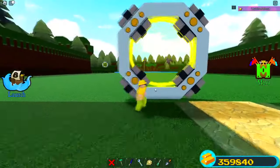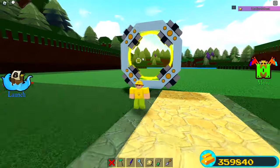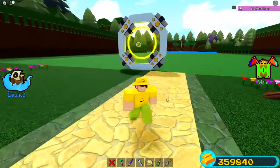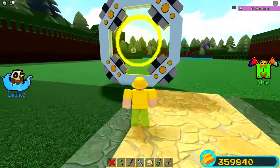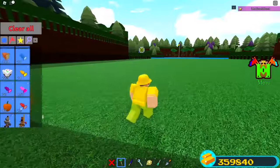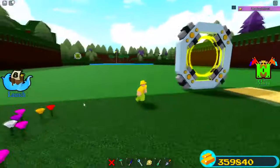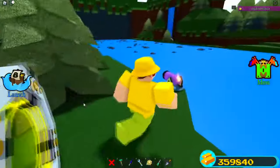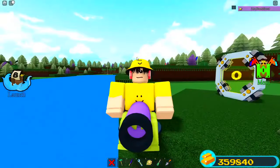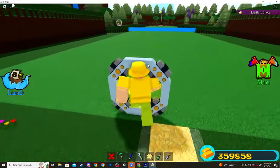I barely could even fit inside of the teleporter, and I did this completely without any blue candy. All I simply did was go over there — I can even make myself big again. I actually want to see what happens if you try to hop inside the Easter cannon like this. Yeah, the Easter cannon is just straight up broken. So we are massive now — let's see if this baby works.